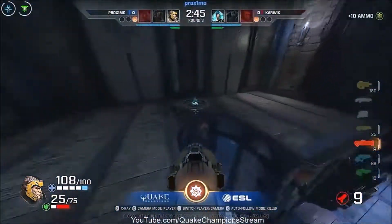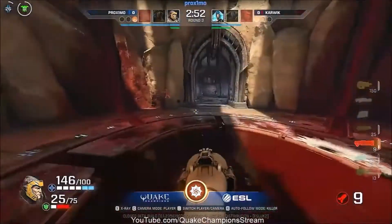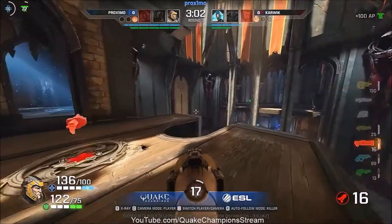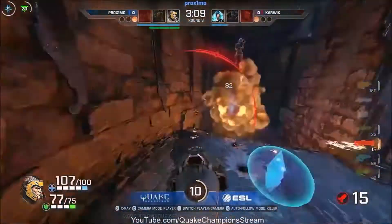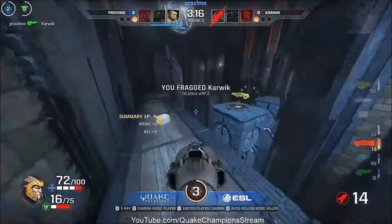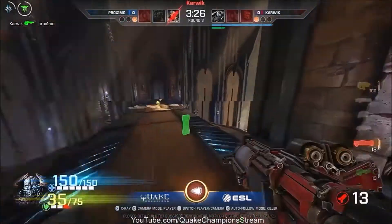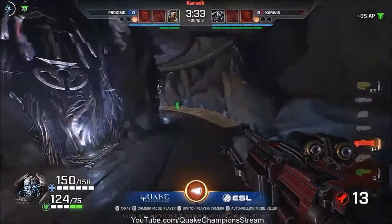Proximo is just waiting for the next mega coming up and I think he's noticed his opponent will be going for the armor. He will be waiting back — Karwick doesn't have the stats to go for the armor, feels a little bit stuck back and the timing was off. So Proximo could take the mega, take the armor, feel really comfortable and now he's just looking for an opportunity to drop down. He finds a stellar time but the Invis is up. Nice rail from Karwick — fantastic, really patient, really good tracking on his opponent.